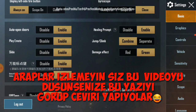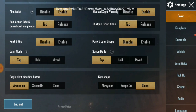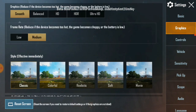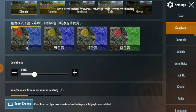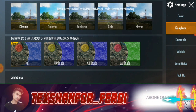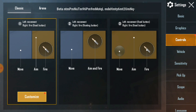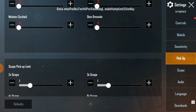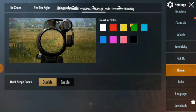Başka bir şey var mı? Jump clip var, o tuşlar ayrı, onu biliyorum. Scope modu gelmiş, İngilizce olduğundan şaşırdım. Grafiklere geldiğimizde renkli red zone özelliği var: red zone'u kırmızı, sarı, yeşil, mavi gibi renklere ayırabiliyorsunuz. Yani red zone alanının rengini değiştirebiliyoruz dostlar. Kontrol kısmında başka yeni bir şey yok, scope kısmı da aynı — holo, lazer, 2x, 3x.